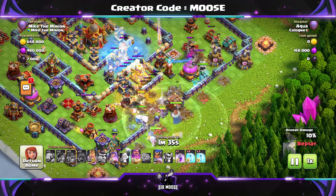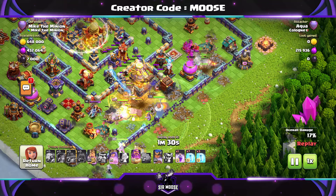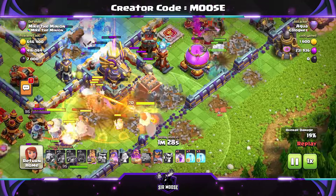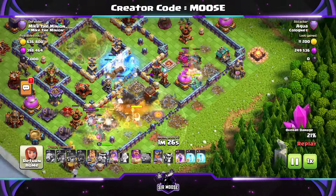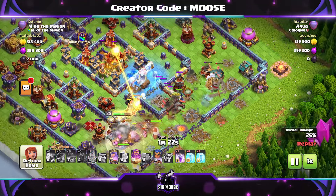Admittedly, very low down in the Legend League — 4,900 to 5,000. That's where I hide out in the Legend League just because I don't really have time to do my attacks sometimes. I might only do a couple of attacks a day, two, three or four, and I kind of just stay around there.